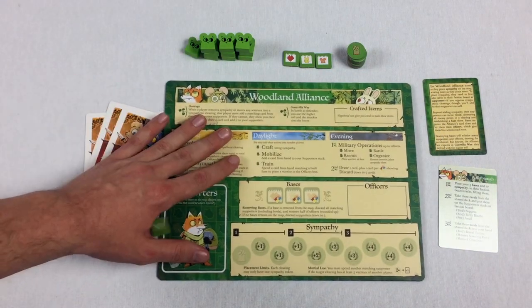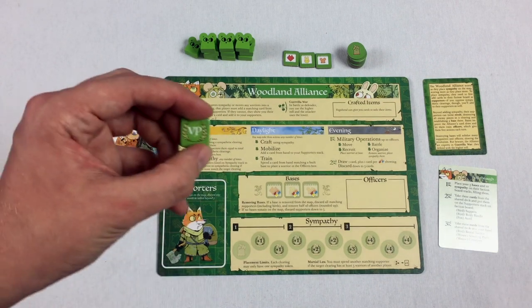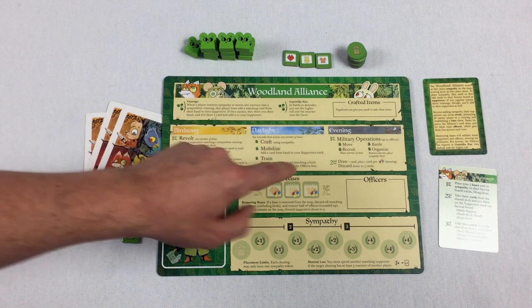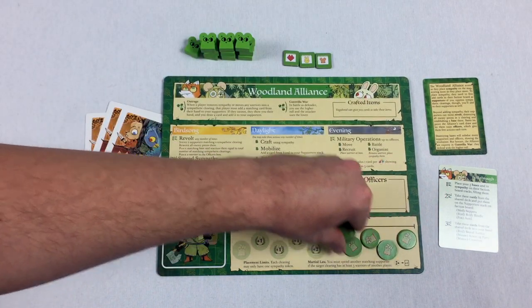Let me show you what we need to do. We're going to flip the board over, and we're almost not going to put anything on it. The only thing we're going to put on the main board is this victory point token. Because again, we're going to be really quiet in our little rebellion and sympathy gaining.